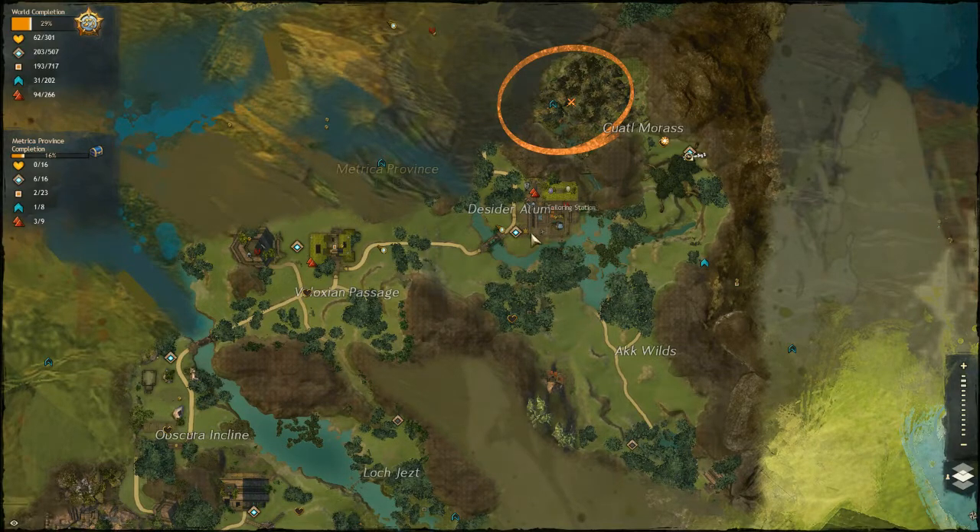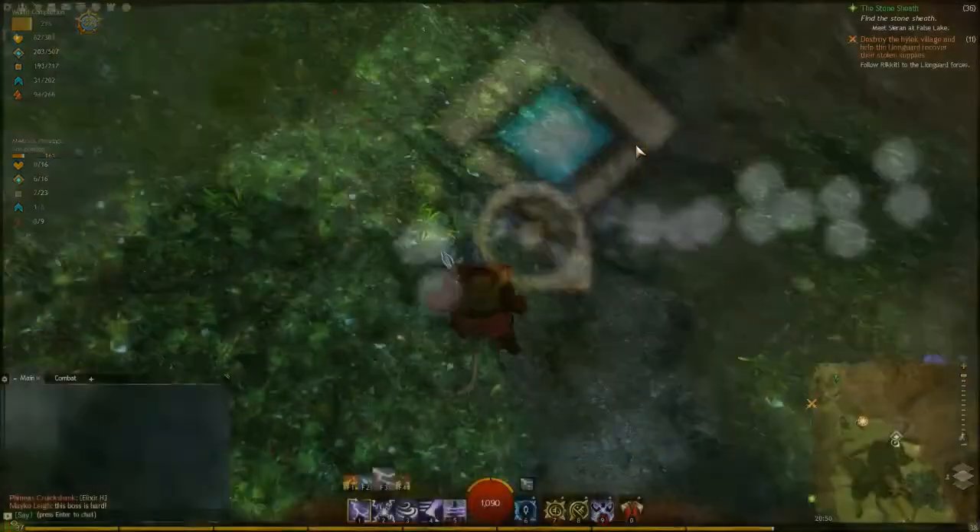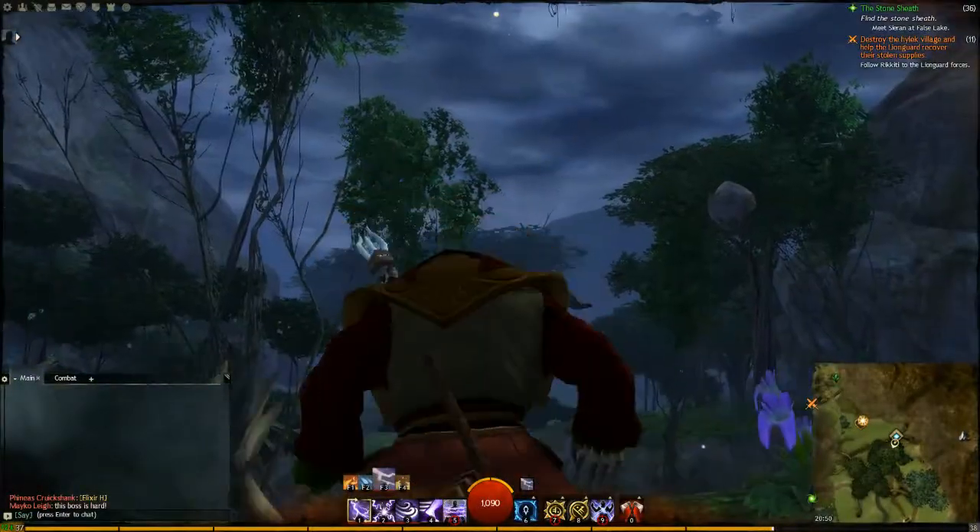You really want to be heading to the Decider Atum first, because that's the best way to get to it. Follow that round the back through some swamps where you'll find a couple of snakes, and head up here to the Katal Morass.